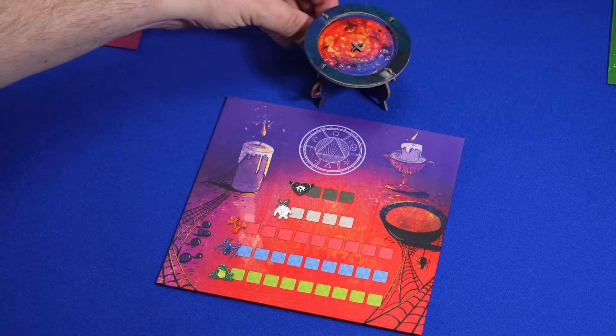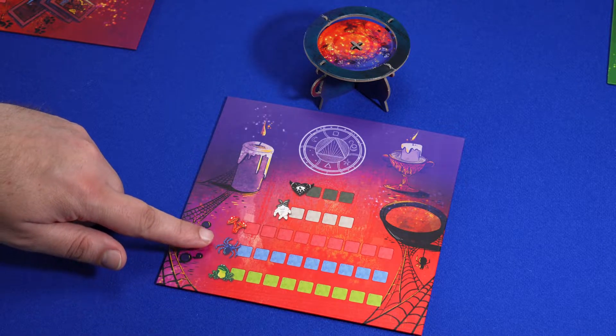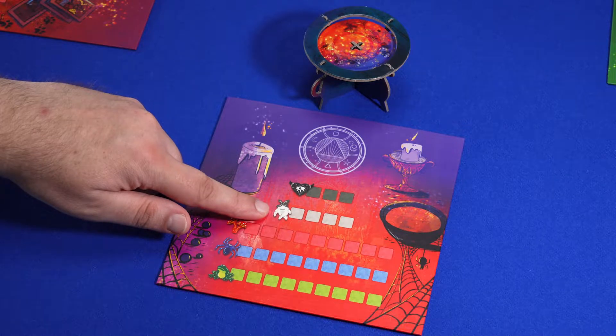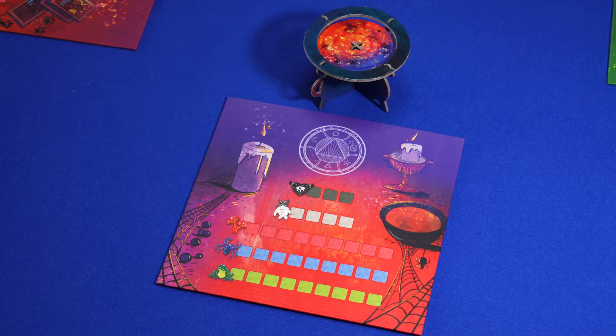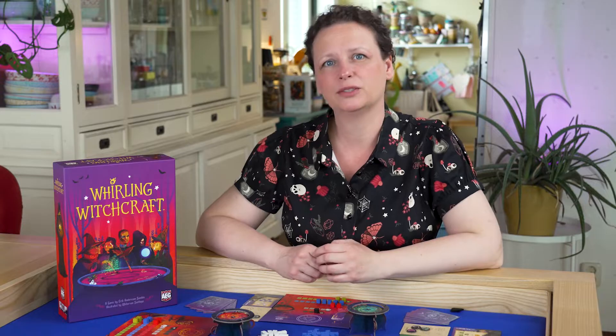Every contestant receives a cauldron and a workbench. On the workbench there is limited space for ingredients: nine toads, nine spiders, nine mushrooms, four mandrakes, and three hearts of shadow. At the top you find a witch's circle — the space to store your victory points.